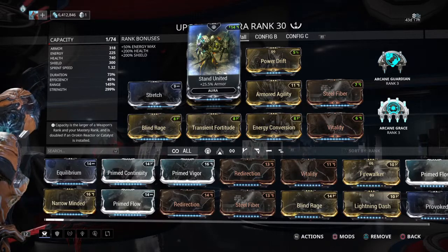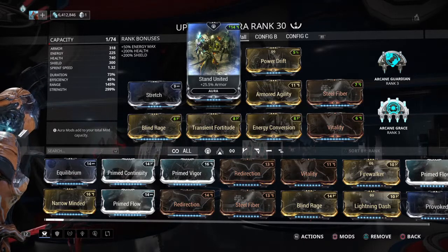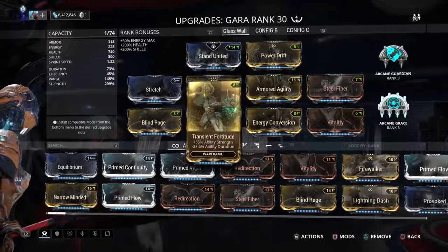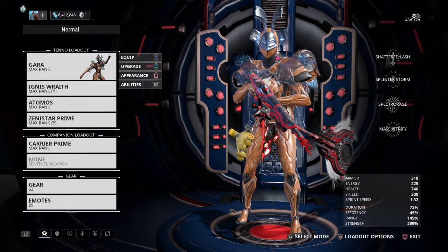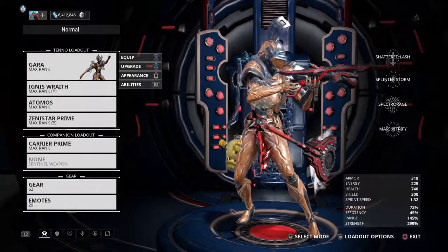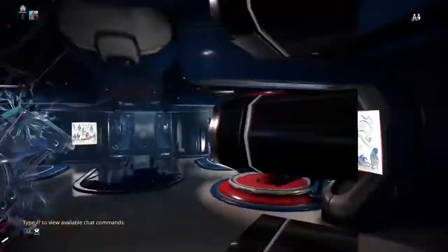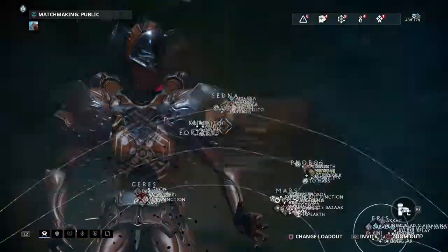I've tested this on certain frames and they give basically the same amount. On other frames, one benefits you more than the other. On this one the difference wasn't as drastic compared to the other stats. Standing United also gives you more survivability whereas Growing Power doesn't add any extra survivability, so even if they're close, the extra survivability is more worthwhile for interception — especially if you're going long interception rounds. Alright, let's get into an interception mission and show you how this works.